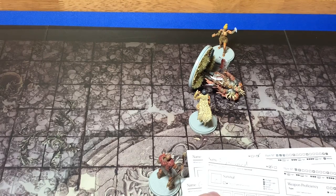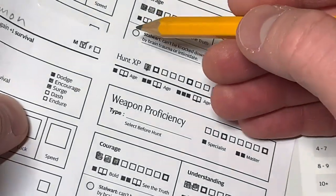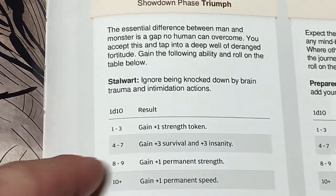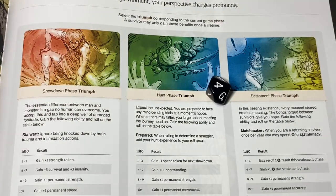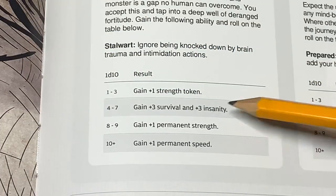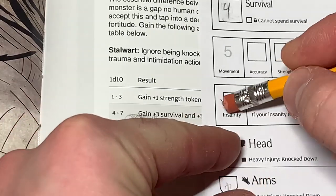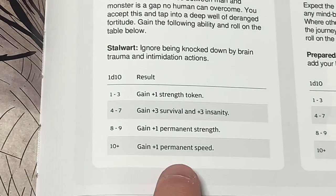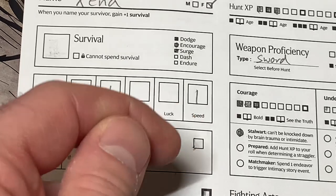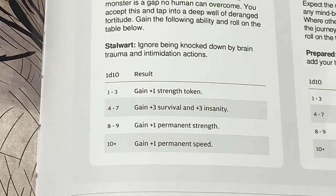I've already read everything for the Bold Story event — I just need to give both Karamon and Xena their Stalwart since they got it during the showdown phase. Now we roll on the table. Karamon rolls a four: he gains plus three survival and plus three insanity. He was at two survival so he goes up to our max of four. He gains three insanity going to six — super insane. Xena rolled a lantern ten — she gains plus one permanent speed! That is probably one of the greatest things you can get in this game because you get to attack more often.